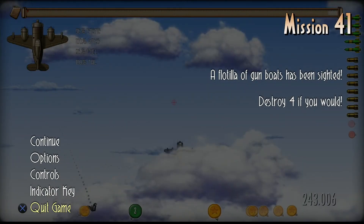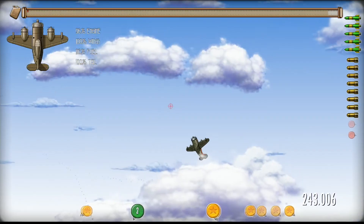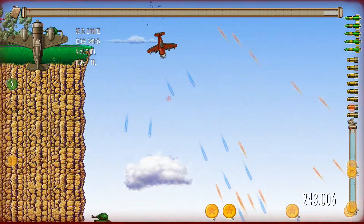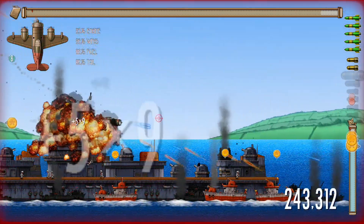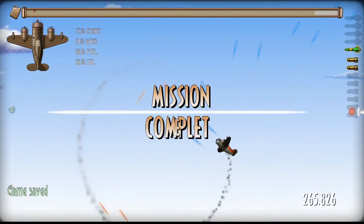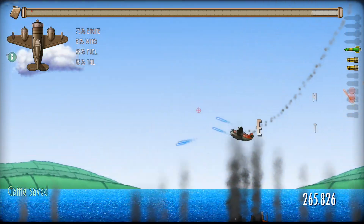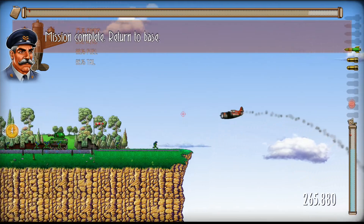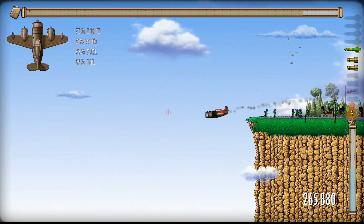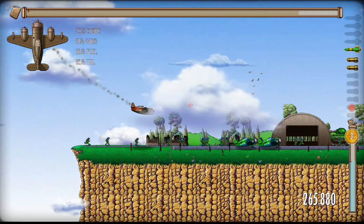Who are we supposed to be destroying? Gunboats. There's a battleship down here too that we want to get rid of. Did we get it? Yes. Sure, we'd like more armor now too.